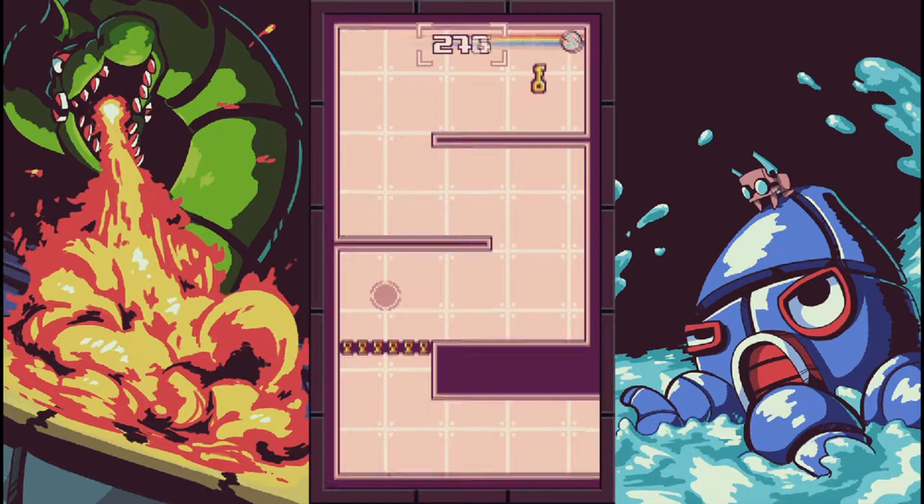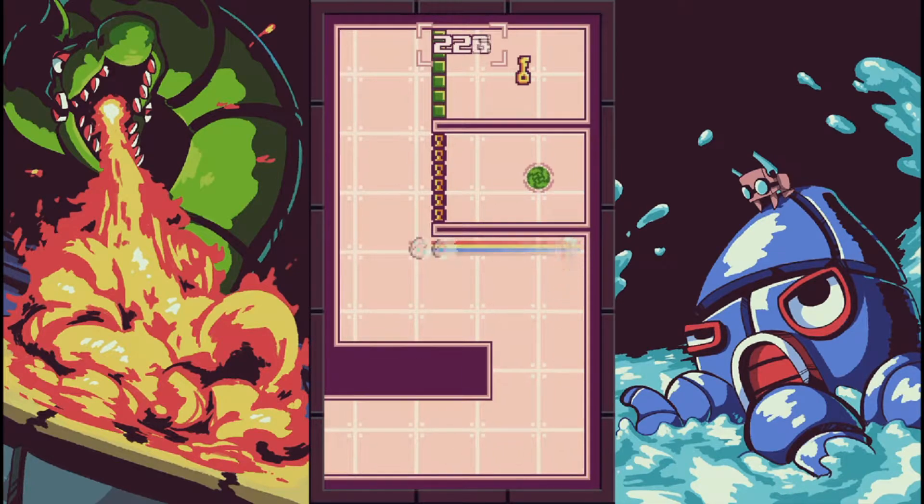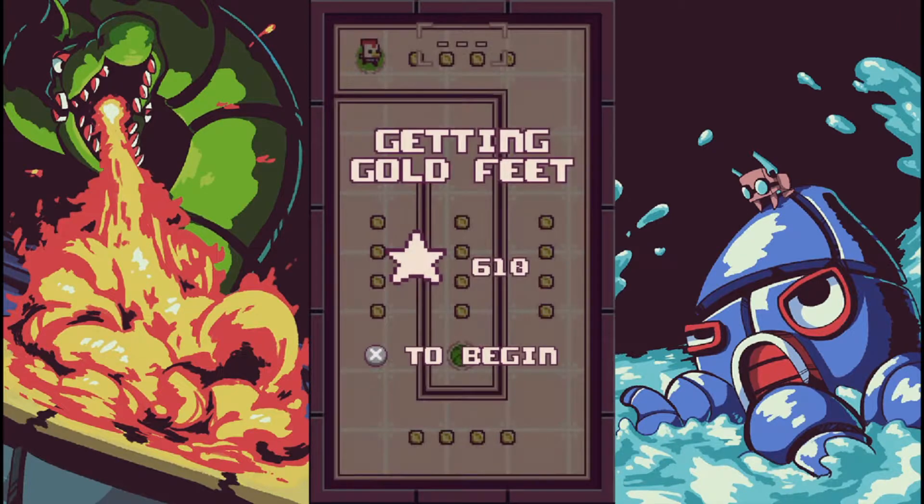The deal with Blitzbreaker is that you can only dash constantly in up, down, left and right, and when you dash you keep going in that direction until you hit something.